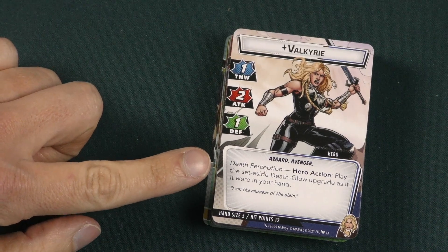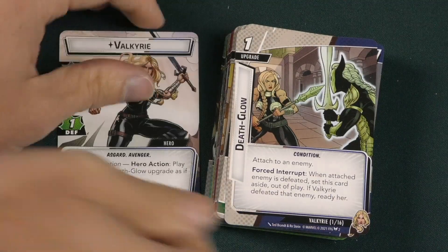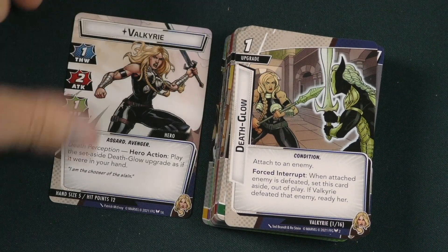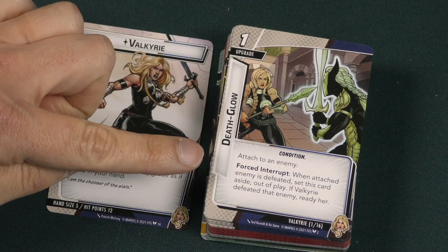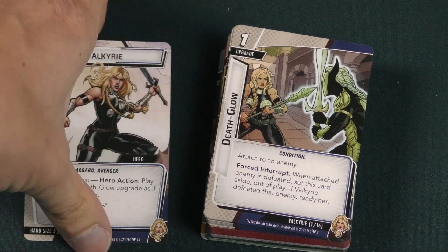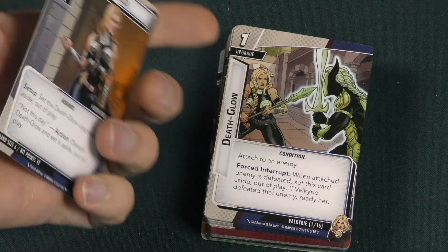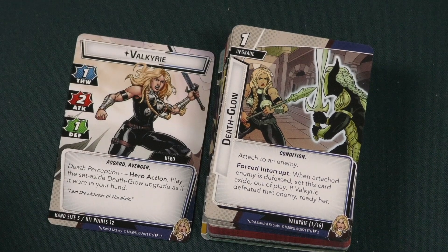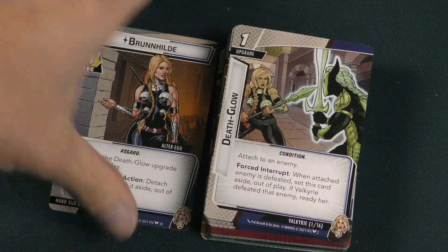Death Perception is a hero action: play the set-aside Death Glow upgrade as if it were from your hand. Death Glow is a one-cost upgrade you can attach to an enemy. Force interrupt: when the attached enemy is defeated, set this card aside out of play — and if Valkyrie defeated the enemy, ready her. So if you put Death Glow on someone, you can ready Valkyrie after they're defeated. You can also use Brunhilde's action to take it off an enemy if you think they won't be defeated soon enough.